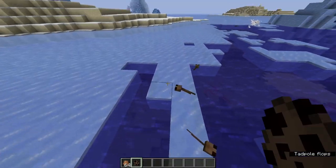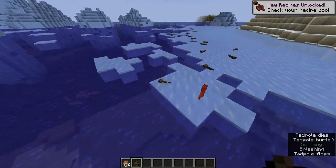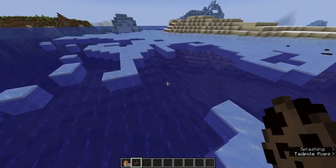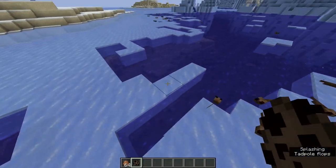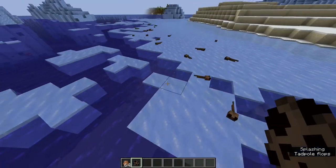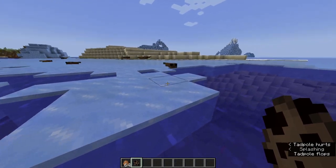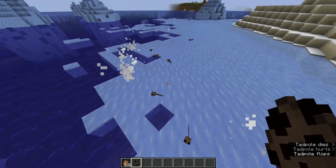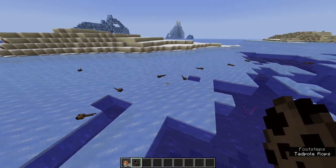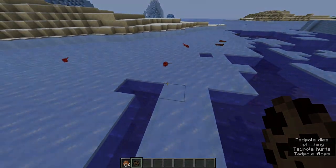I decided to go ahead and spawn in a ton of tadpoles here. As we can see, there's lots of tadpoles. If the tadpole grows up inside this biome, it will actually turn into a cold frog, which will be green instead of orange. These are what tadpoles look like, as you can see here. And of course, if a tadpole is outside of water for too long — like axolotls — it will die slowly, and it looks like it's about 20 seconds here.